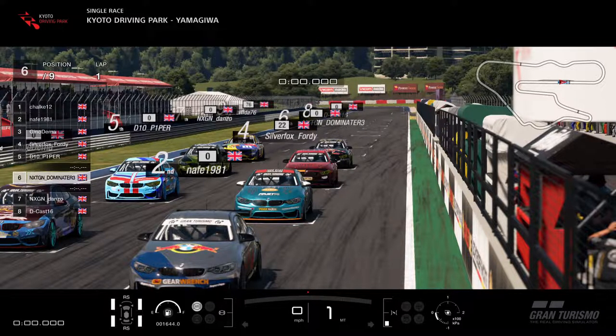Nafi in 2nd, Gino Demer in 3rd, Silver Fox 40 in 4th - nice to see him back on the track. D10 Piper in 5th, Next Gen Dominator in 6th, Danzo in 7th, and D-Cast in 8th.